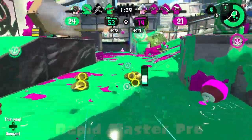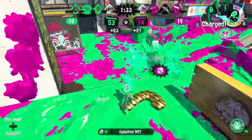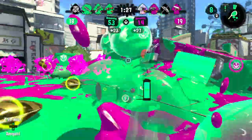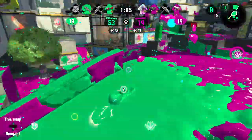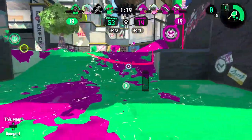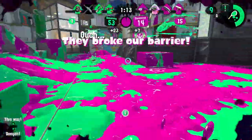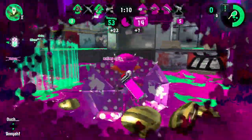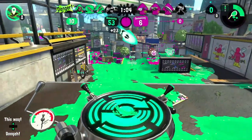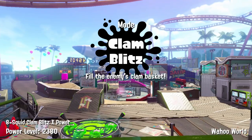Rapid Blaster Pro regular — funny that this weapon used to be top tier according to Sorren. It lacks painting power, has Toxic Mist, and in a meta where people rely on shooters because they can actually aim now, the Rapid Blaster Pro is just inconsistent. I already talked about the Deco version — if it didn't have Toxic Mist maybe it would be better. Ink Storm helps it paint, which is good, but it still just doesn't do anything anymore.